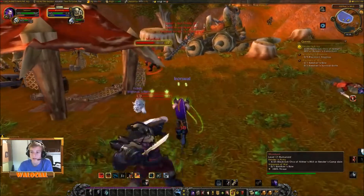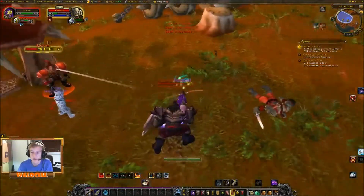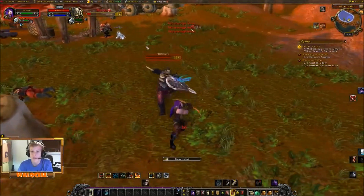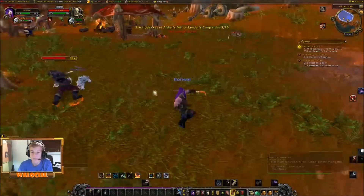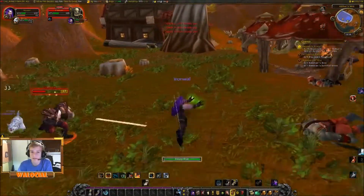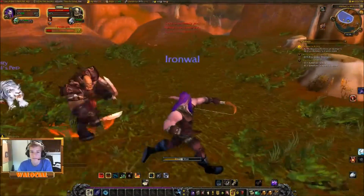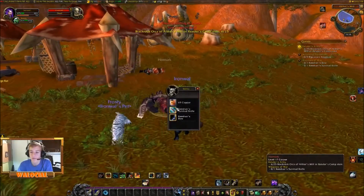Frosty, get that please. Let's kill this guy because he's freaking ranged — and ranged is the thing I dislike the most. Frosty! Frosty, I said freaking get this guy. Sometimes Frosty is a bit slow on his paws, and I'm a bit close to dying. New strategy: be careful with freaking melee mobs.